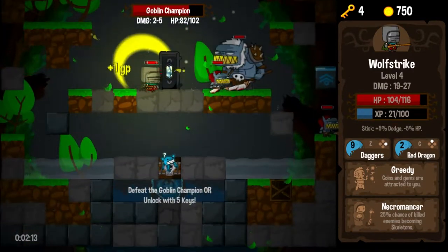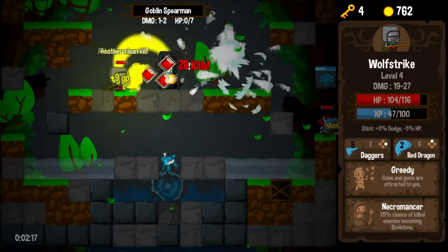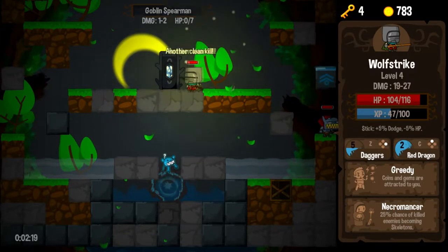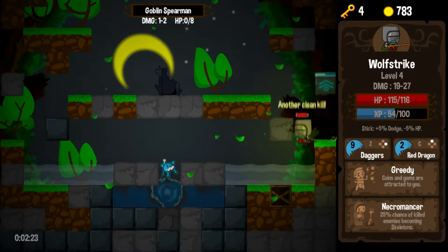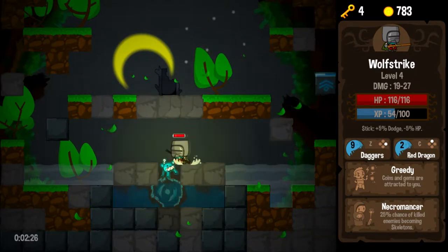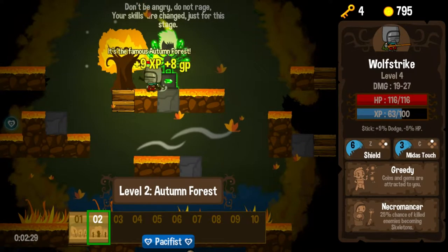Even when these guys nail me, they are barely hurting me. We can pour out some daggers and just absolutely destroy people. We'll take our recharge, kill this last goblin, grab this crate, and we will descend now into the autumn forest.